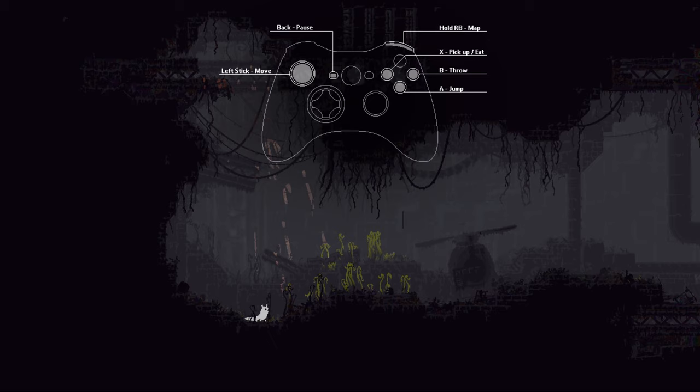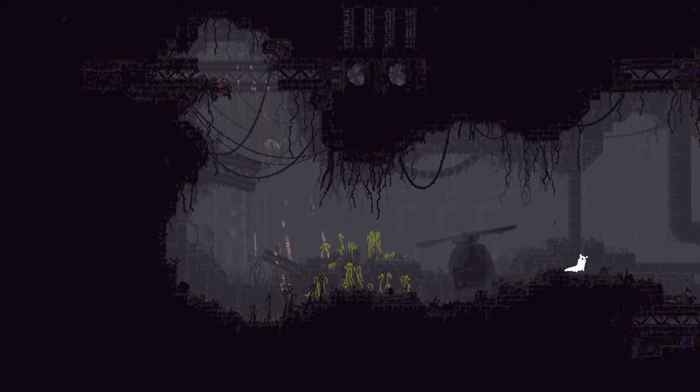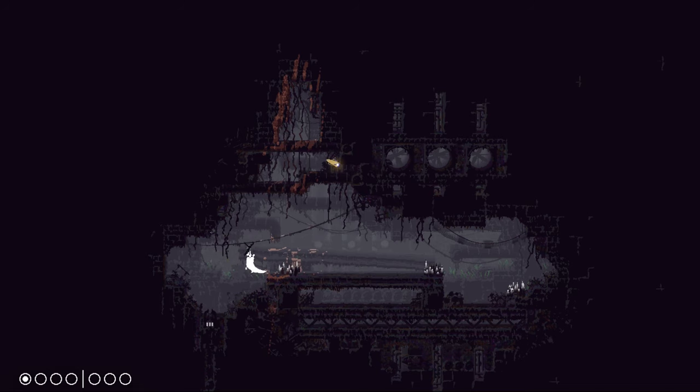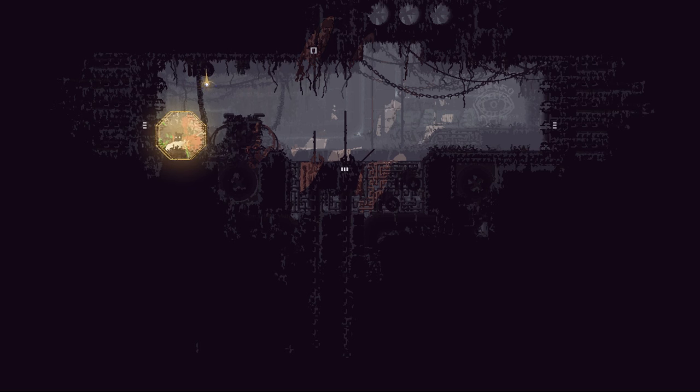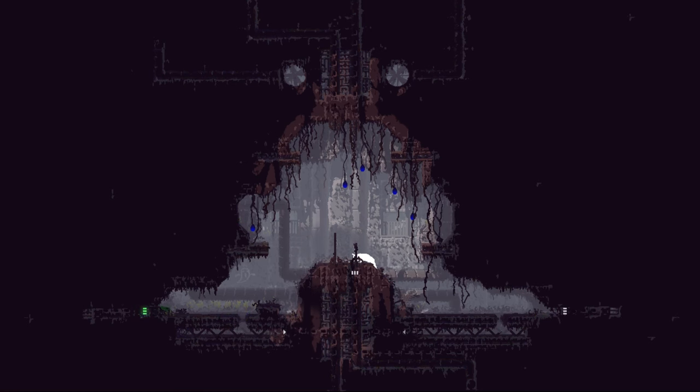Rain World gives you very little instructions at the start other than some visual tutorials for the controls. The worm-like yellow animal you see is a cryptic guide which will sometimes point to important stuff such as the way to nearby food, the way to sanctuary, and even give you glimpses of the game's goal to find your family. It'll also give you a flashing red warning if unseen enemies are nearby.